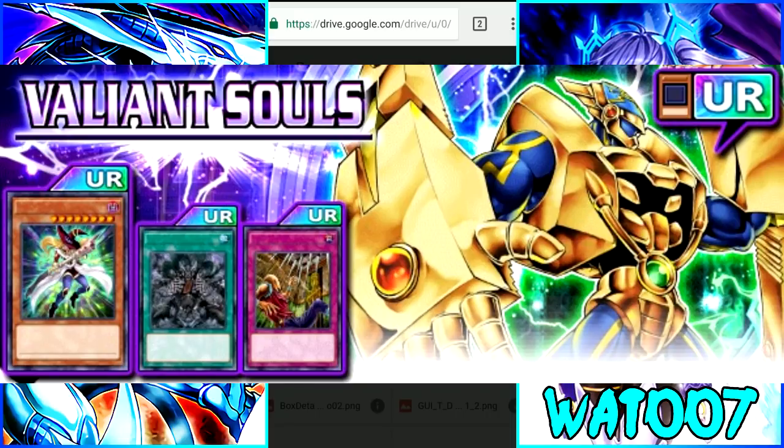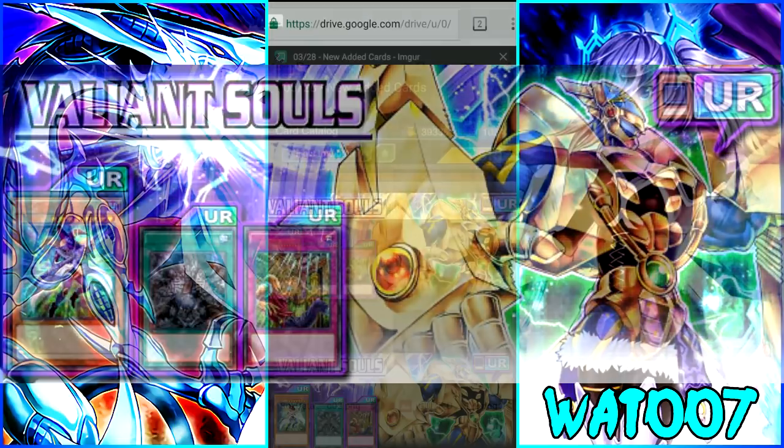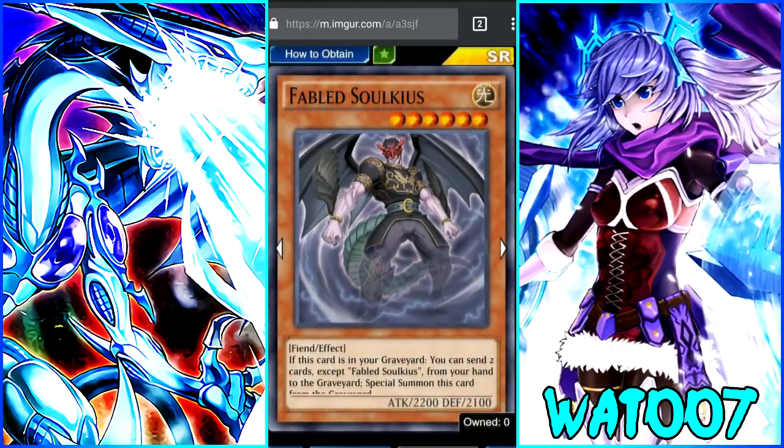As you can see in the artwork, there are a couple of cards guaranteed to be in this box. This box is looking really spicy because it mainly seems to have a lot of hero support — elemental heroes, vision heroes, mask heroes. There might also be some Paleozoic cards from the TCG coming in here, so it's going to be a lot of fun.